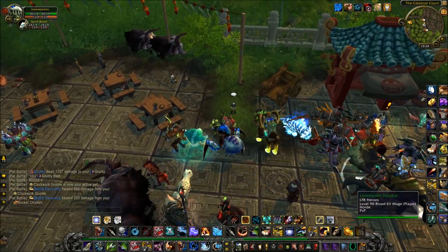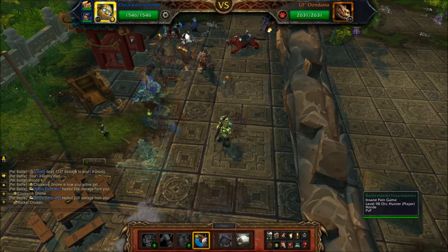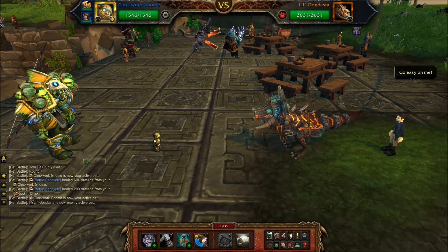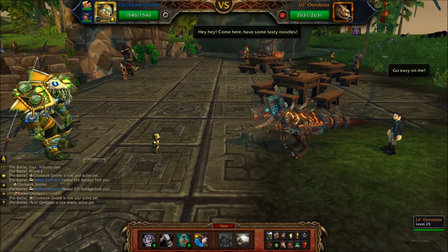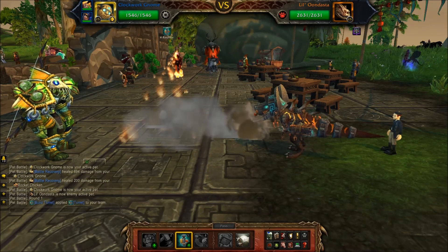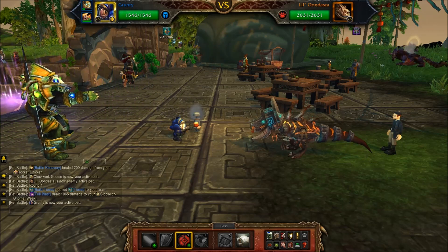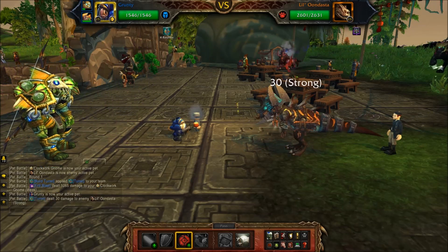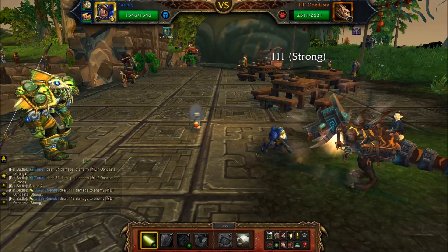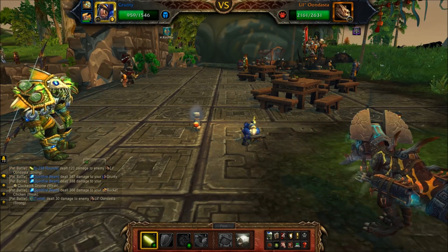Welcome! Patch 5.4 is now live and Little Tommy Newcomer is on the Timeless Isle — he's a pet trainer with Little Undesta, and this guy is tough. Little Undesta is a beast boss, so I grab Clockwork Gnome and Rocket Chicken, which are strong against beast pets, and also Grunty, who has a couple of moves that are strong against a beast.